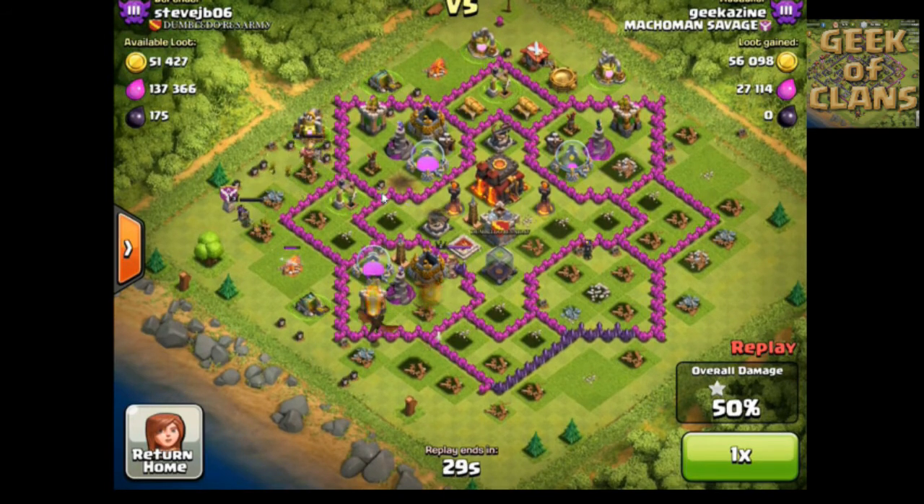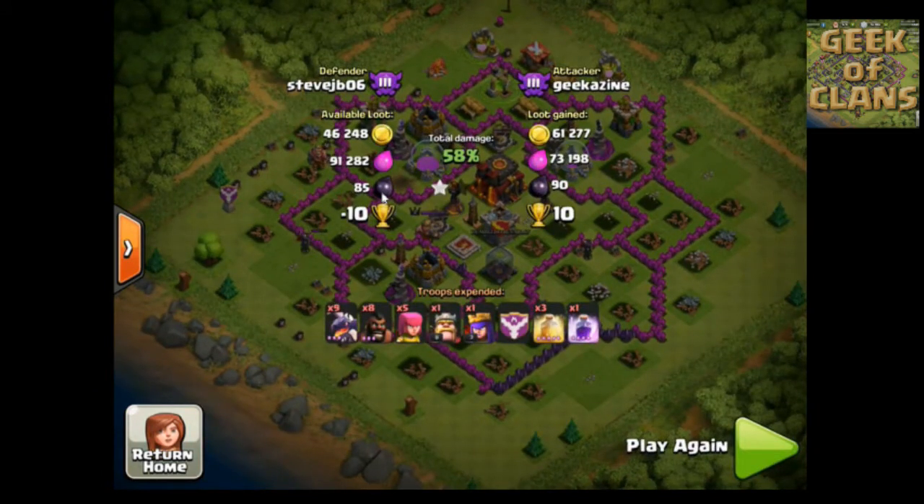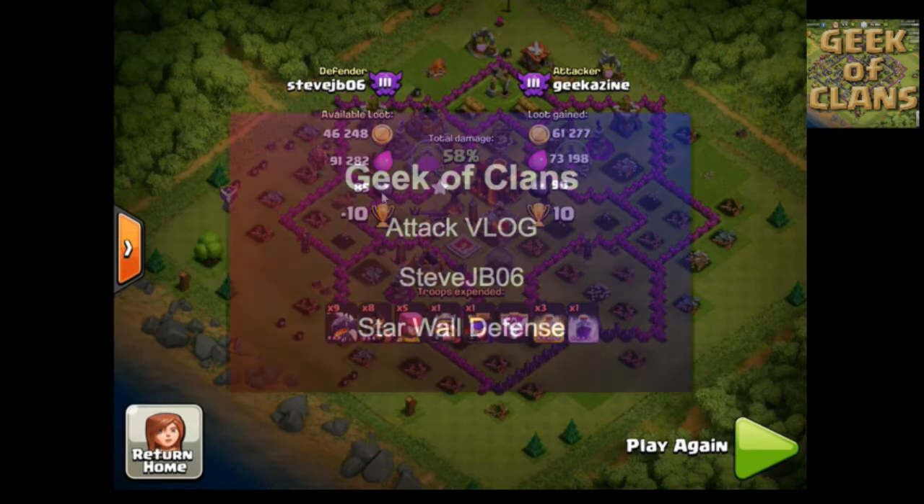It's kind of a box-within-a-box situation — if you look at the square and rotate it 45 degrees, you'll see another square. I put my barbarian king and archer queen in to push it up to 58% and get my first star, which is technically what I was really expecting. In hindsight, maybe I should have attacked from the north to reach the center faster. I ended up winning by 10 trophies, but I didn't get the town hall, and the 25% in the first 30 seconds didn't really matter much.